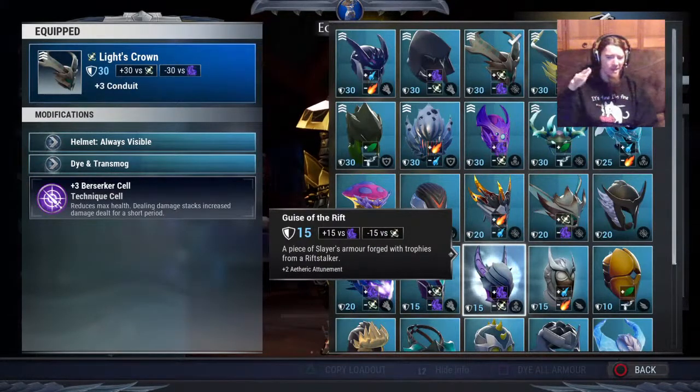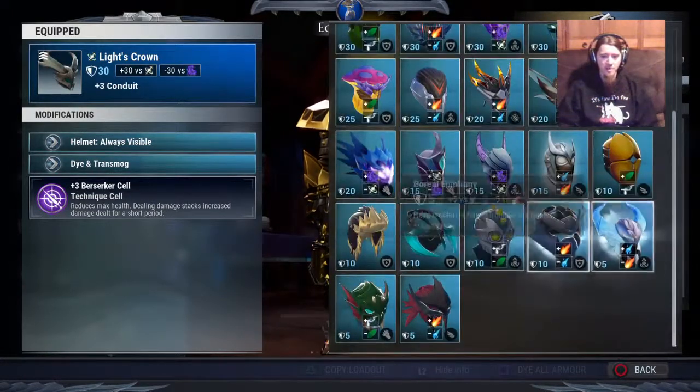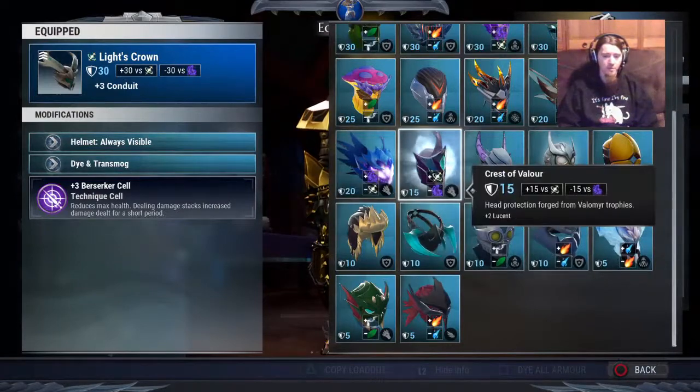Aetheric Attunement is mid-to-low tier for repeaters, but it gives you a Technique cell, which is good — so you can potentially get that plus-six Conduit. Most helmets are not great for repeaters, so let's move on to chest pieces.